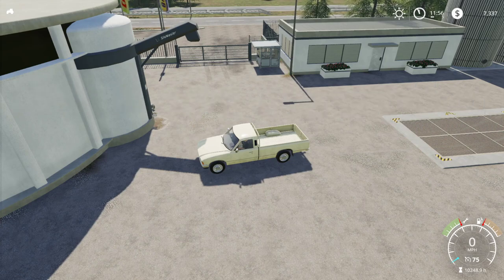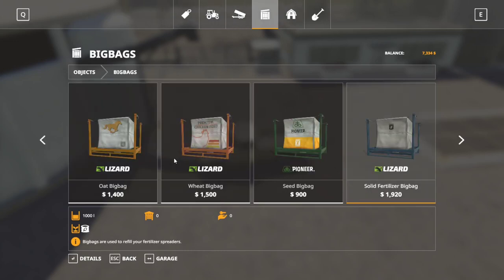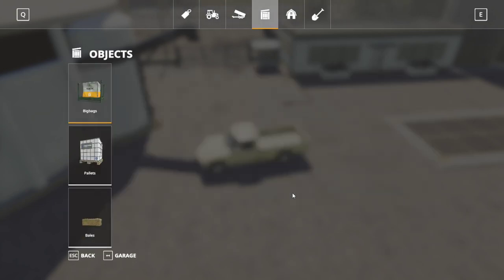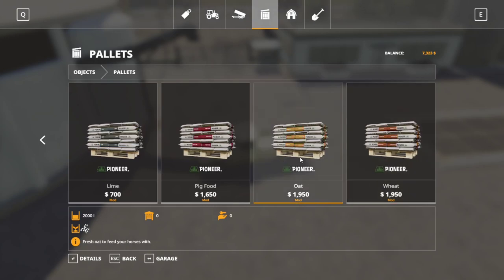For wheat in the store you can buy it as a big bag — $1,400 per thousand liters for oats, same price system for wheat. In the Pioneer Pallets mod I have oats and wheat — both at $975 per thousand in pallet form, which is cheaper than the big bags. However buying oats in bulk is more expensive. So the cheapest way to get oats is the pallet form; the cheapest way to get wheat is bulk from the Silo Master. Then pallets are second cheapest, and big bags are the most expensive for both.